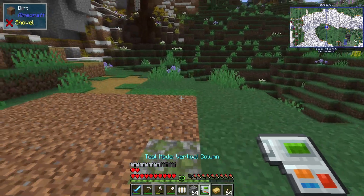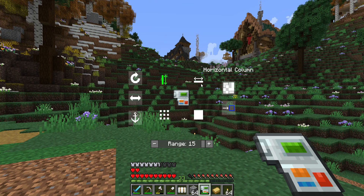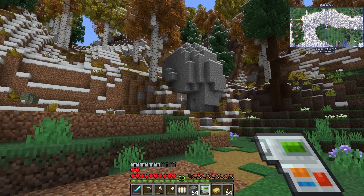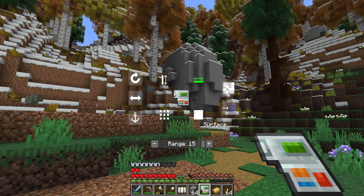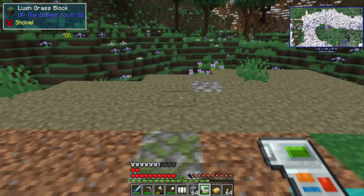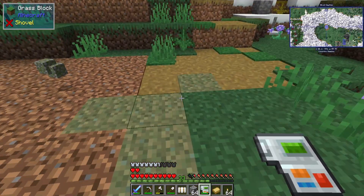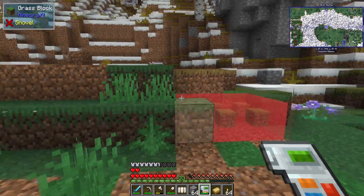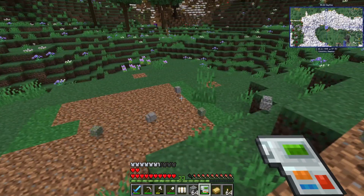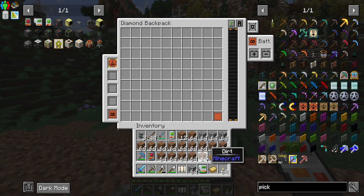It does it by a 15 by 15 square, so you can literally exchange all of this out. There are more features than this - you can make a vertical column, horizontal column - but the surface mode is honestly the best one. You can replace any block that you want. Especially if there's a big patch you don't want - like these path blocks - you want dirt instead. See - all good. And I think you get the blocks back.